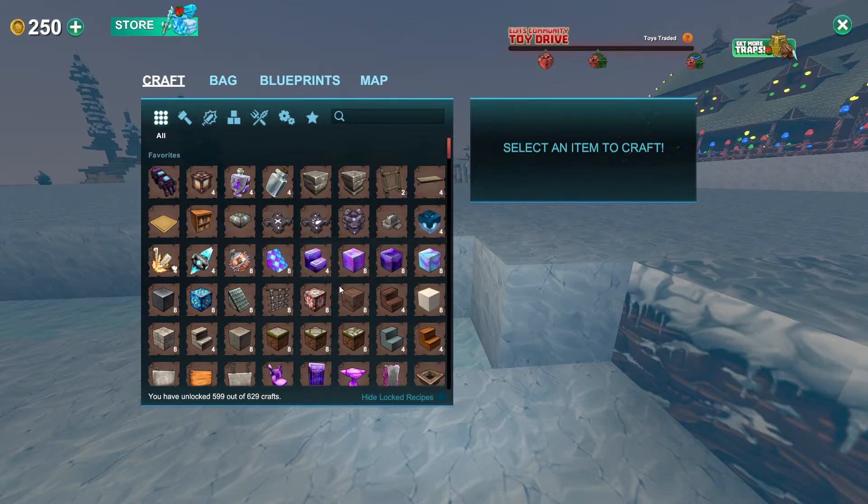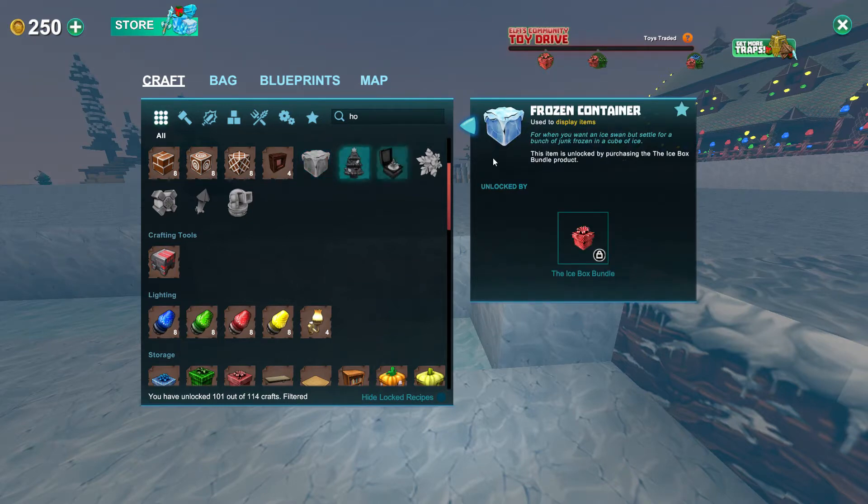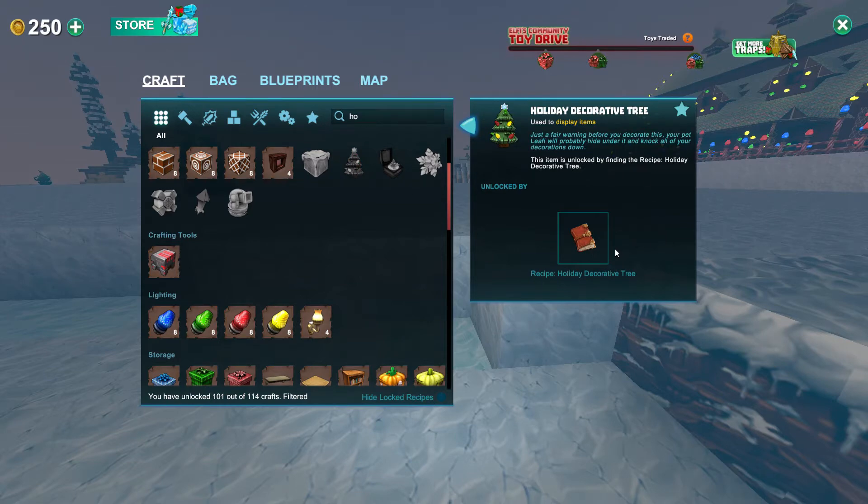There are new holiday recipes in here. If I type 'holiday' — yes, it does work. So these are the new recipes you can get; you have to unlock them. Obviously, this is the frozen container — that is really cool. The icebox bundle — oh, you have to buy that, it comes from the bundle in the store. Then you have your tree, which I'm sure you can either buy off of the Santa leafy. I'm wondering if the mobs you kill don't also drop them, like the Halloween one did. Then there's the holiday music box — this looks amazing.